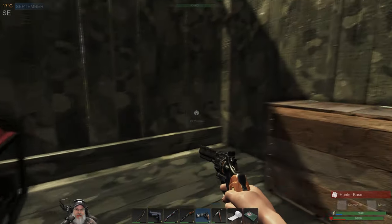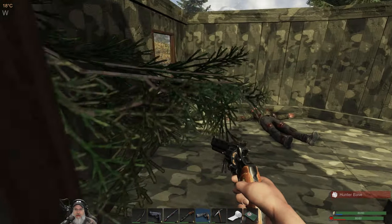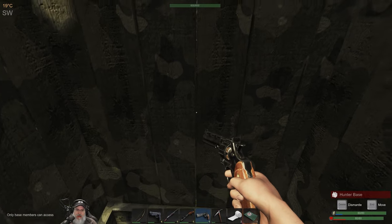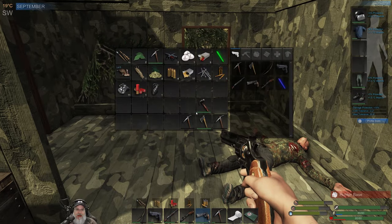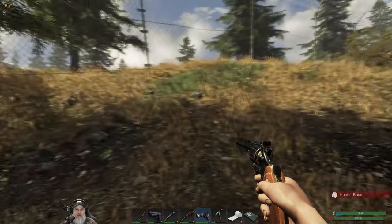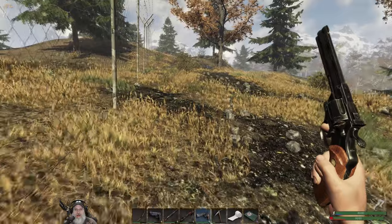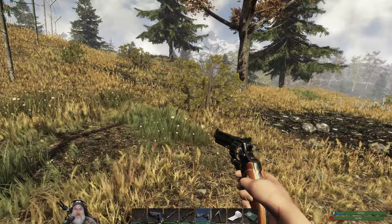These guys are still building up of course. I'm pretty sure just by looking at the place this is going to be bravo — and I hope so because bravo is a little better to raid than alpha. Fifteen more nails — that's a hell of a lot of nails. They built right up against the fence, that's crazy. Let's make sure we don't run into a claymore.